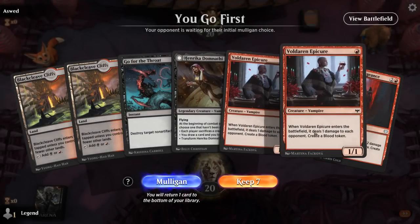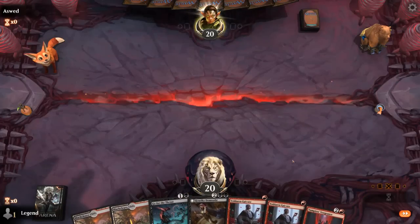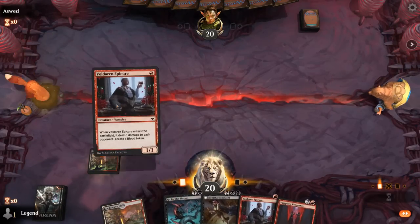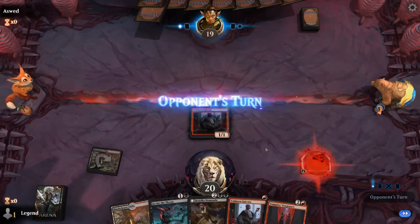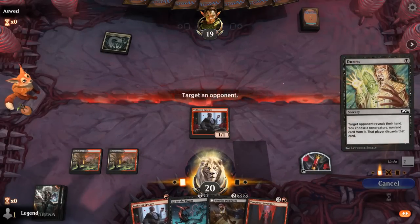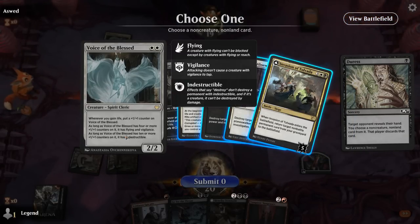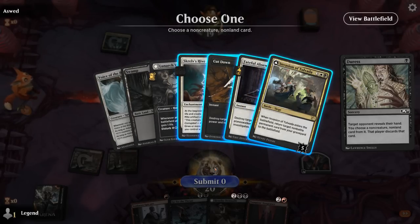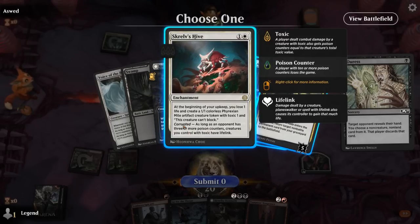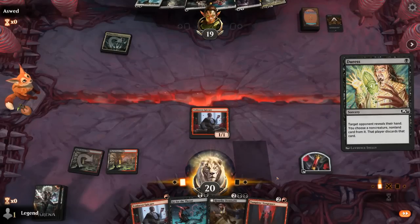We're on the play and our hand is not the best — double Epicure, good sacrifice fodder for Henrika, and some removal. Definitely not the most aggressive start, but if we draw a Mark of Baron that could quickly change. Opponent seems to be on some sort of black-white lifegain deck with Voice of the Blessed and Veteran. Do we want to take a removal spell, or take Scralve's Hive? I guess it gains life with Veteran by making tokens turn after turn, but we can just wipe them up with Vengeance. Cut Down and Fateful Absence are the bigger problem cards — probably take Cut Down since it also answers Henrika for one mana.